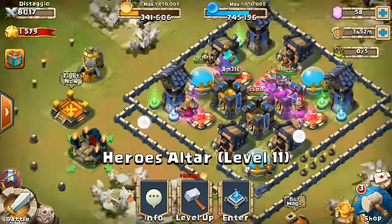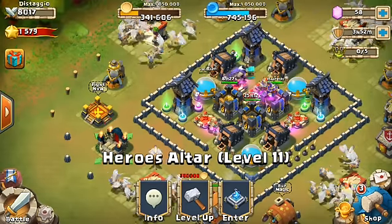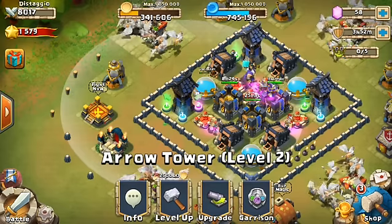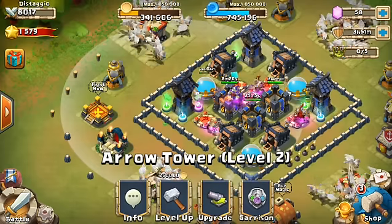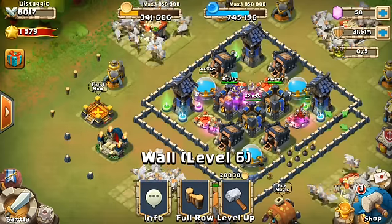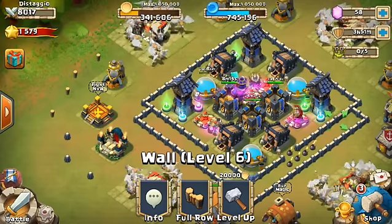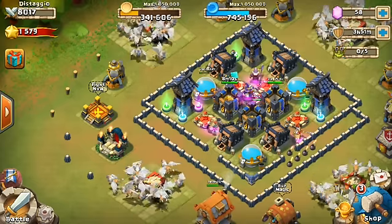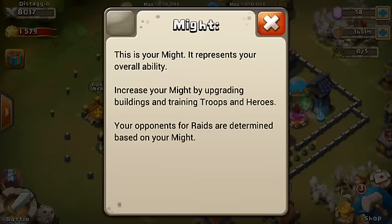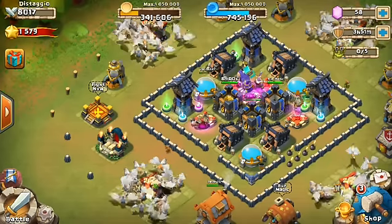I'm kind of a low-might base. Most of my might is in my heroes and troop upgrades. I do have some level 2 arrow towers, but that's past the point of no return. I only have level 6 walls, and I hadn't really learned a lot about might until after I had level 6 walls and sort of the impact might has on raiding. I didn't quite get it until actually somewhat recently.